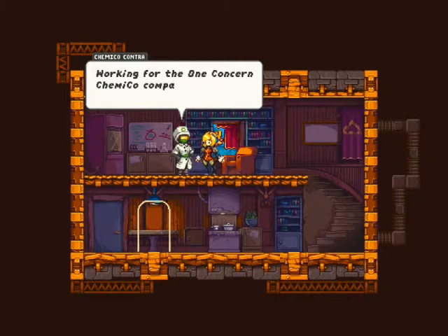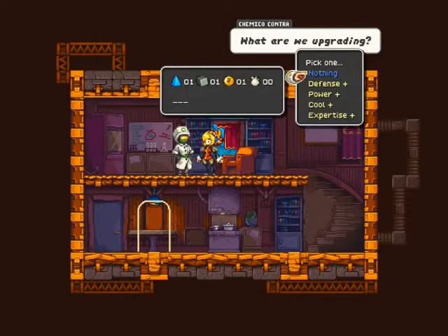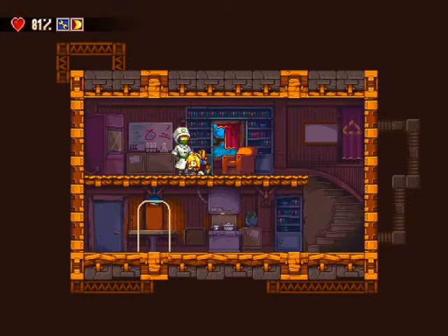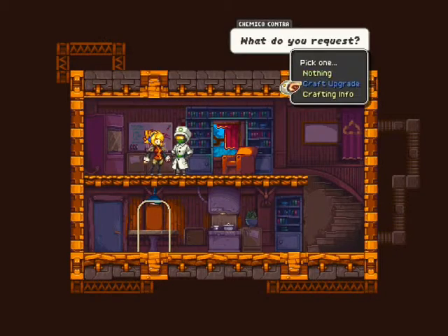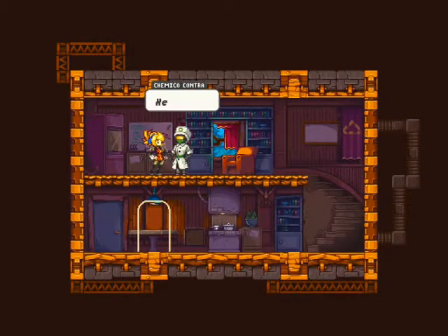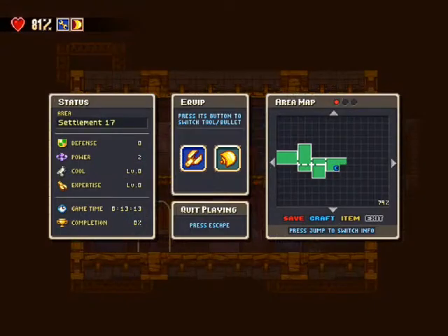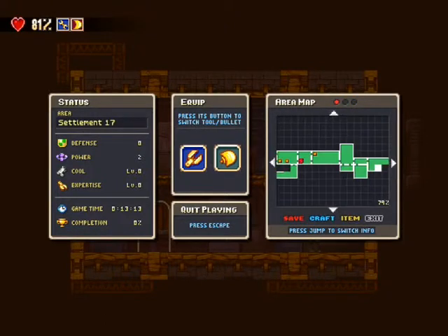Lui, personnage très très important, c'est lui qui va faire nos crafts. Alors là, pas de craft, information sur le craft. Crafter des upgrades : défense plus, j'ai un triangle bleu, un cube noir, un rond jaune, et j'ai zéro petite goutte blanche. La défense j'ai besoin d'un triangle bleu et d'un cube noir. Power plus : un triangle bleu et un rond jaune. On va prendre power plus. Et voilà, power plus 2. Donc j'ai crafté une amélioration pour mon perso. Maintenant dans mon menu, à gauche : défense zéro mais power 2, donc je serai un petit peu plus puissant.